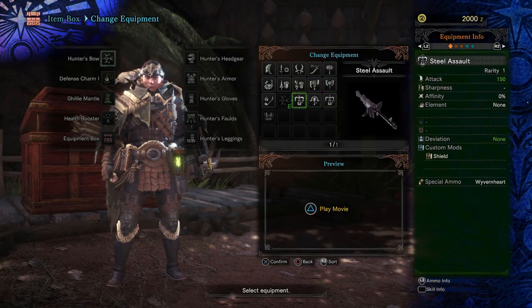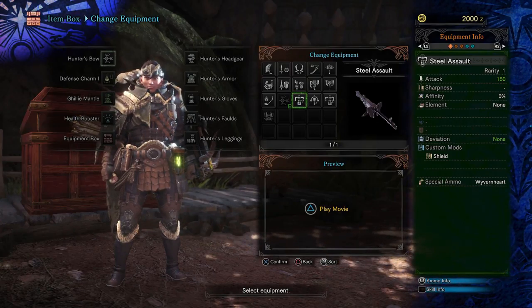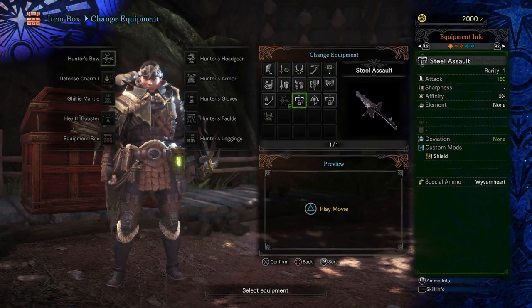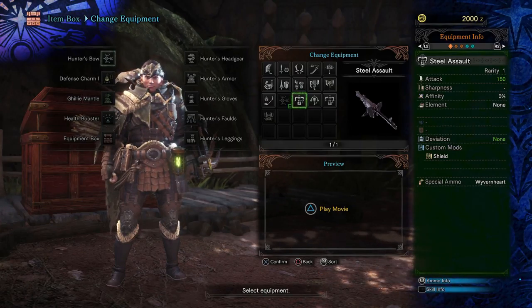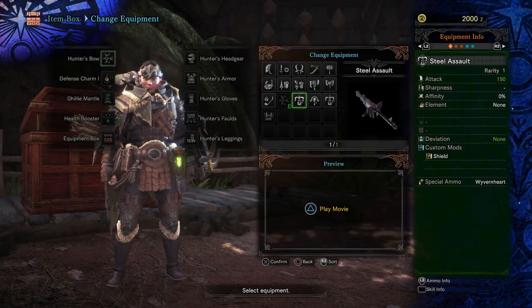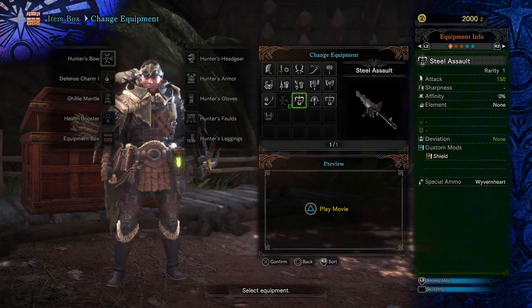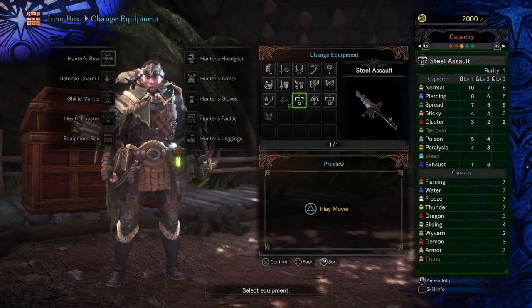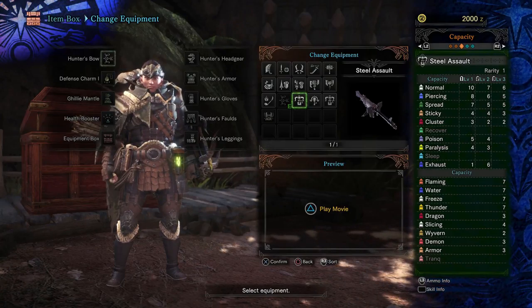Moving onto guns now — there are two heavy bow guns in this beta, so I only need to explain all of it with one. This list is all of the ammos it can equip and to what level. This can equip all levels of normal ammo, and it shows you how much gets loaded when you do.